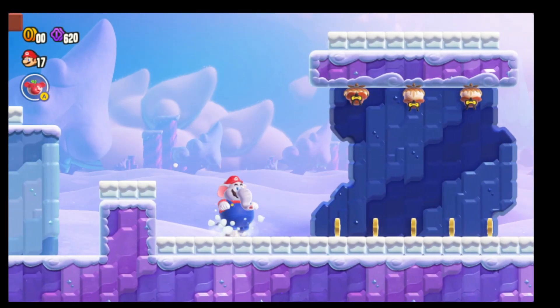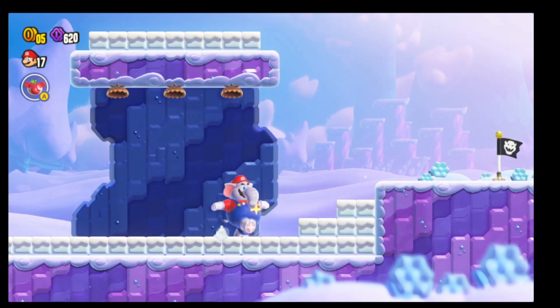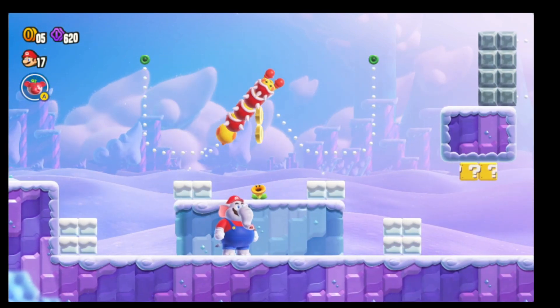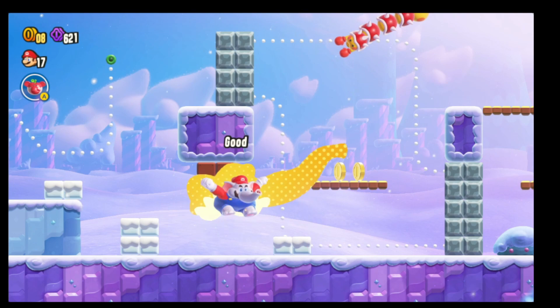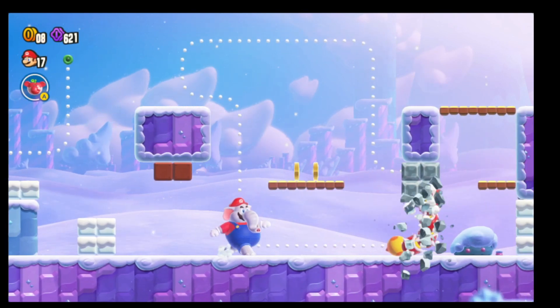And we're going to have our checkpoint here in just a sec. We're going to have three owls come out — just knock them out of the way. And now we're going to get our Wonder Seed here in just a sec. Let him take out some of that snow. Take the hit, because I am terrible at this game.